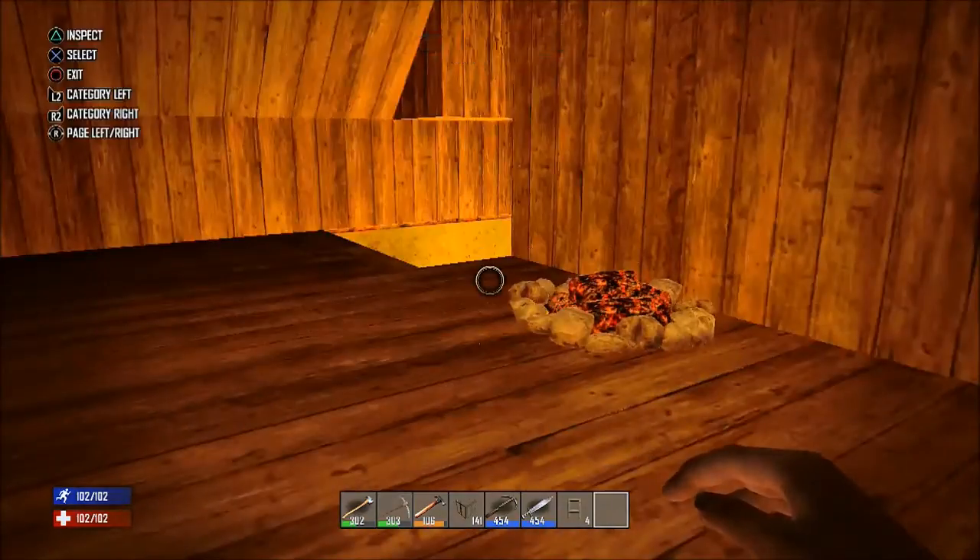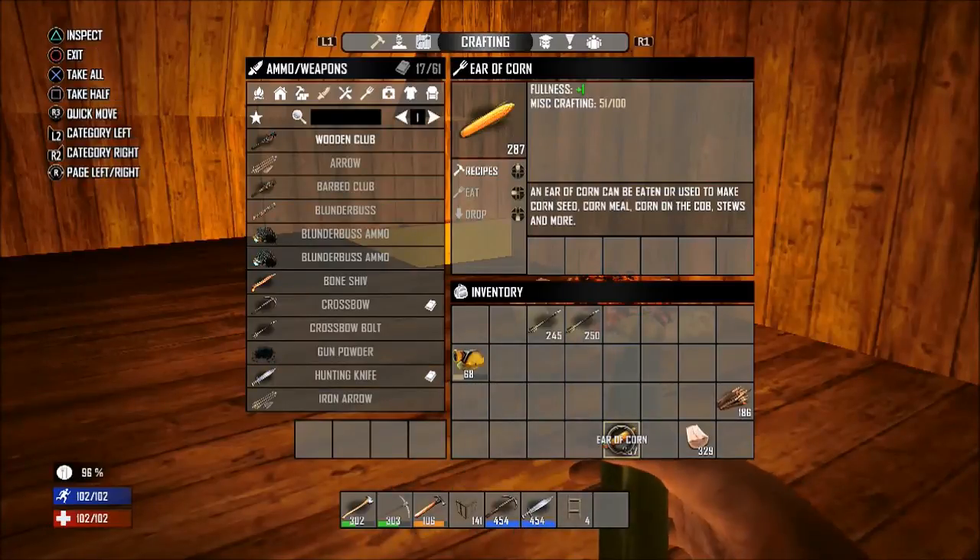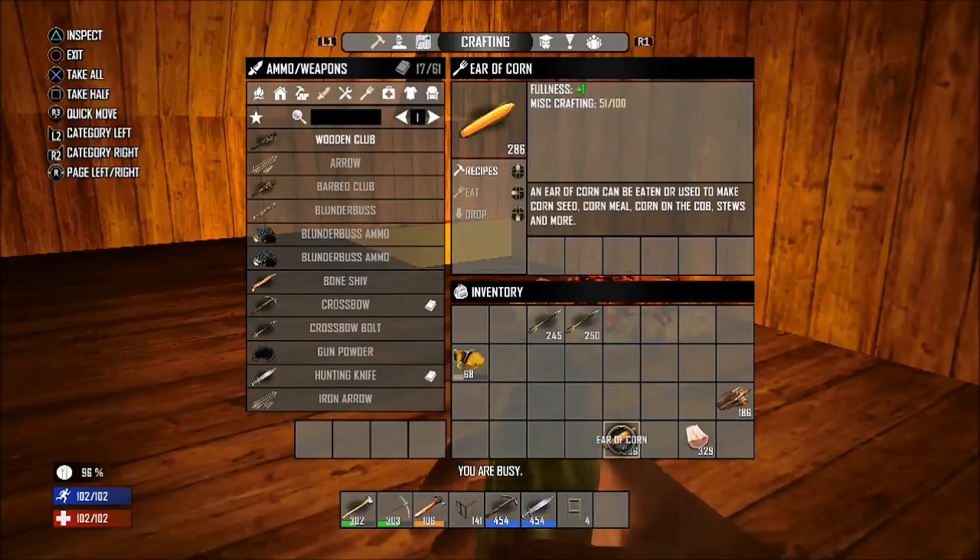The items you want to make sure you bring along with you are the hammer, your wooden frames, your ladders, and extra wood along with some food.